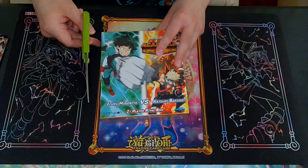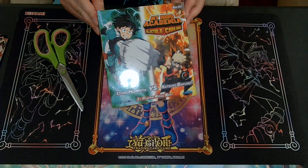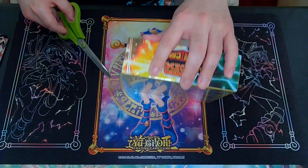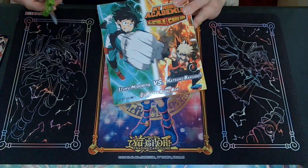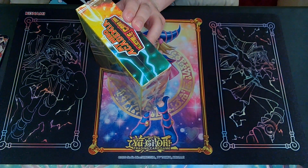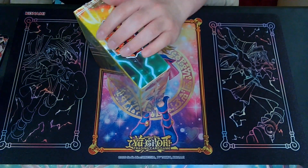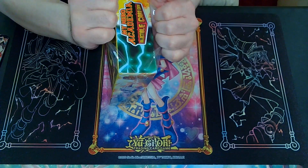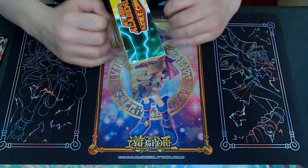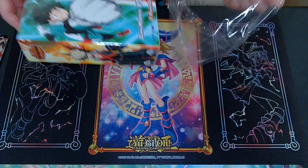Hey there everyone, Nodium Double here coming at you with a box opening of the first My Hero Academia starter decks. This is the rival decks with Izuku Midoriya vs Katsuki Bakugo. I wanted to open this up to give y'all a way into the game because I'm really into it right now, playing with Fargalarga. It's really fun. Set 4 just came out so that's been really hyped.